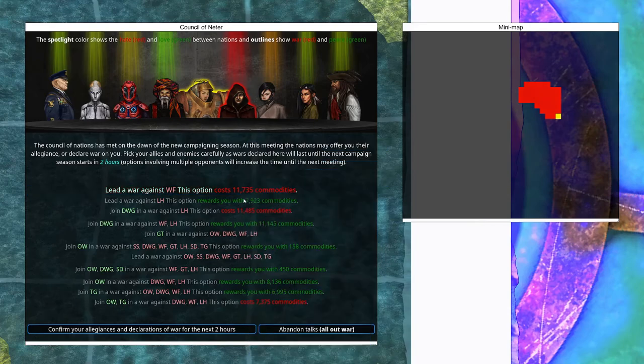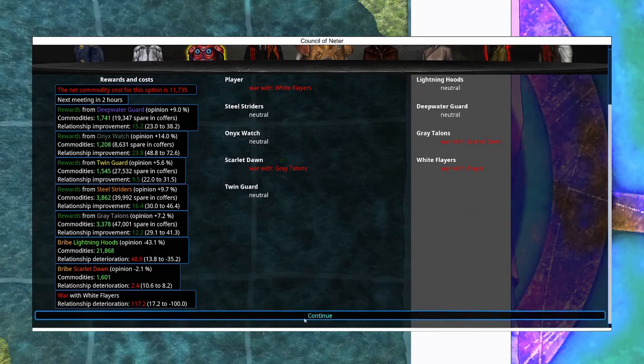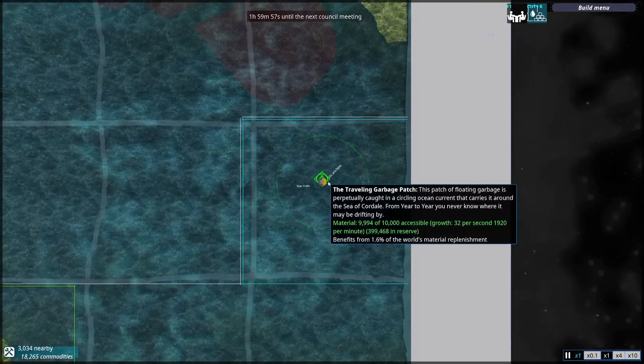The next meeting is in two hours — fantastic, we'll get there really quickly. I'm assuming this is the same screen we saw before. The only difference is the Grey Talons are fighting with a Scarlet Dawn. Yep, that's the only difference. We will scroll down for the Continue button and be on our way.